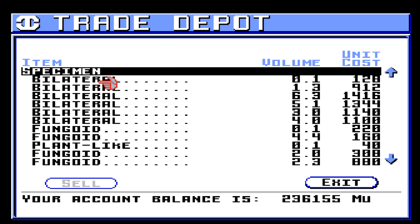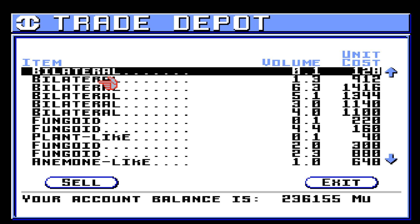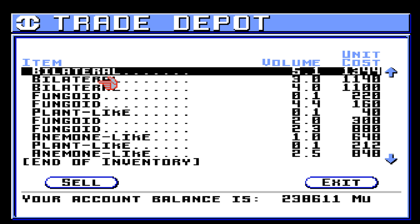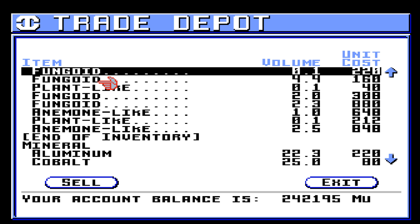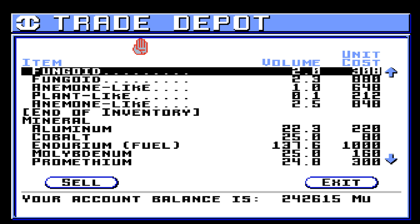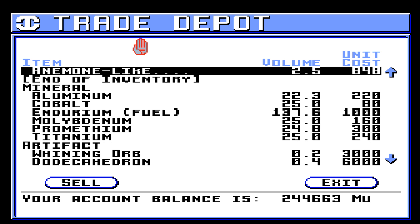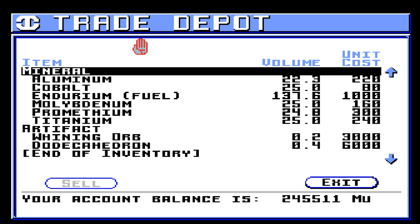Plastic thingamajig — not worth a whole lot. Some of the creatures are worth a fair bit, which is kind of nice. We've got a bilateral — sell that. Another bilateral. Pretty high value bilateral, but it was also pretty big. Some more bilaterals. Some tiny fungoids. Tiny plant-like. Some other things — sell all of that. Okay, so we have a fair bit.